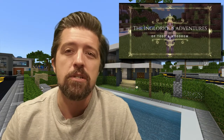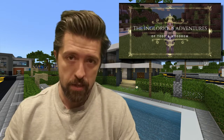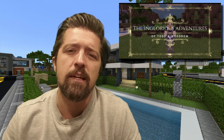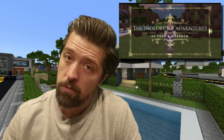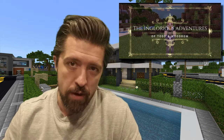August also brought a brand new original series: The Inglorious Adventures of Todd and Woodrow, about a whip-smart talking donkey and his not-so-smart human counterpart Todd. Friends from childhood, they had a pretty simple life crafting a world after their own hearts, but that all changed when a mysterious portal appeared in some uncharted territory, propelling them into the often glorious adventure of a lifetime. Episode 1 and 2 are out now.